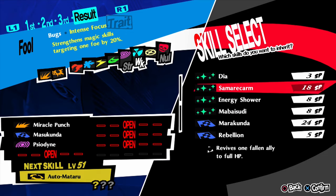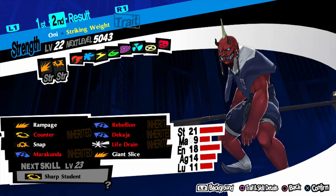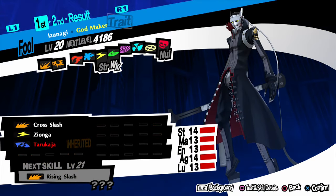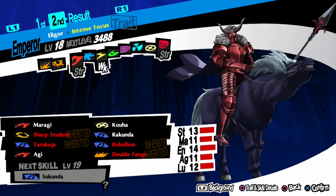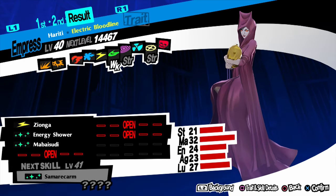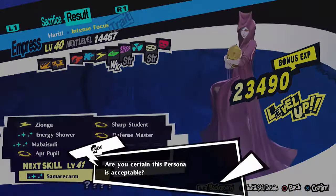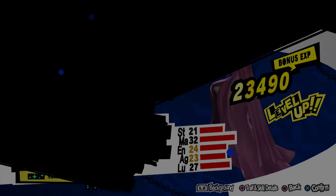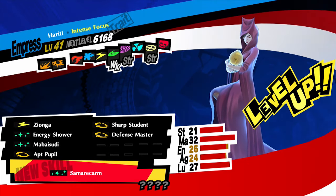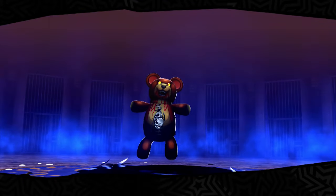For rank 9 it's a triple fusion — Bugs with Samarecarm. First, get Izanagi Picaro and Oni and fuse them to make Pisaca. For Hariti, get an Eligor and Izanagi to make Jikokuten, then fuse Jikokuten with Ariadne to make Hariti. Hariti learns Samarecarm at level 41 — if you've already started the Empress Confidant it should be there, otherwise sacrifice something at the Gallows. Fuse all three and you have Bugs with Samarecarm.